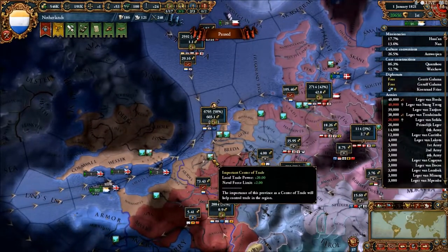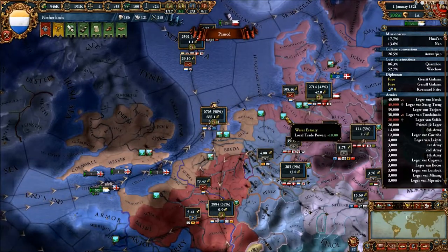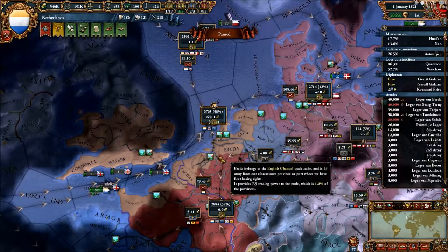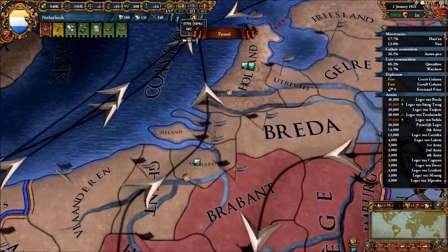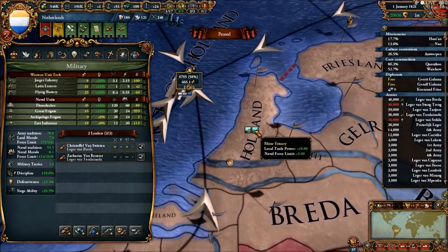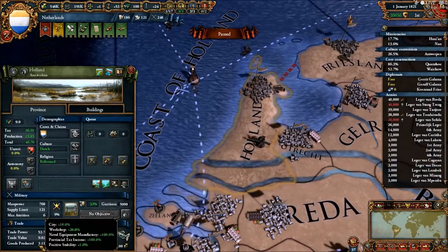If you zoom out you can see these little boxes that say 'local trade power plus 10,' 'important center of trade plus 20,' 'naval force limit plus 2.' The naval force limit increases your naval force limit, and the trade power bonus applies directly to that province.